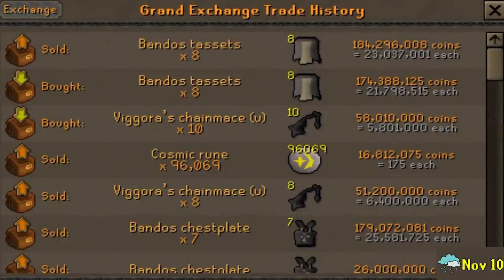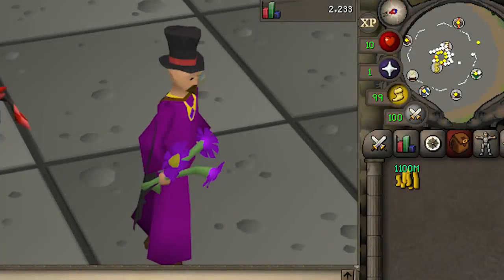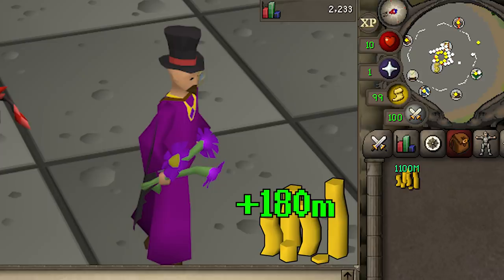I actually ended up holding onto them for another two days but not too much happened. We dumped them on November 10th and got just north of 23 mil per Tasset — while not nearly as amazing as the Chestplate, it's still 10 mil in profit. We also ended up making a little bit of money on a few other smaller things — the Vigor's Chain Mace brought 600k in profit per Chain Mace, which means we made about 6 mil on that. So after this pretty crazy week of flipping, our cash stack is now roughly at 1 billion 100 mil, meaning we managed to make 180 mil in profit — which is insane.